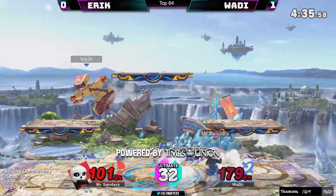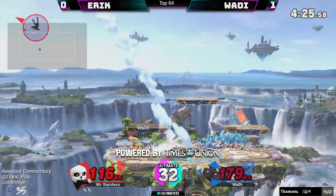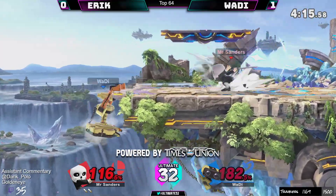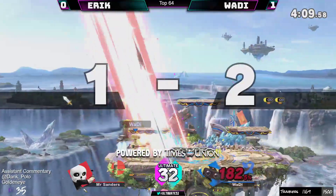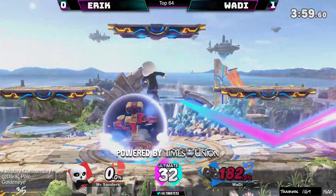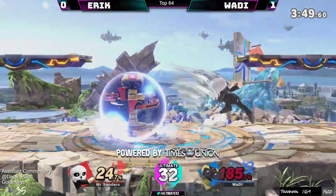Wadi playing a super careful game, grinding out percent against Eric, and all of a sudden he's at kill percent. This is 180 on this ROB. Mii Sword Fighter doesn't really have kill throws, but back air will kill as well as a random up-B. Something really cool about that reflector — when it hits the gyro it sends it straight up, which is even better than shielding it because it stays there for a long time. This character looks like he was made to deal with gyro.